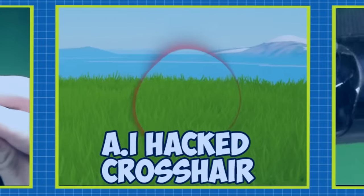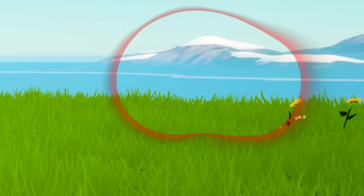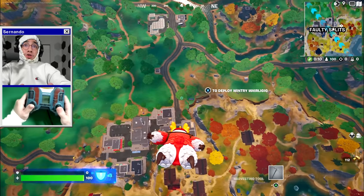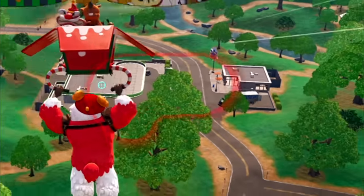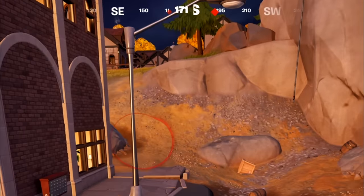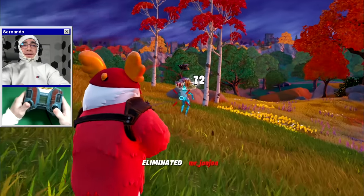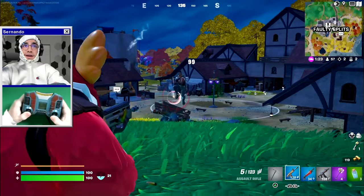For our next cheating experiment we're focusing on the secret feature of my controller — it loves to tell me anything on screen that's moving around that I should know about. The AI on the controller will show me anything of interest, such as a gas station where I should land. If someone is shooting, the map indication tells me which way to face them. The red circle just highlights enemies for me.